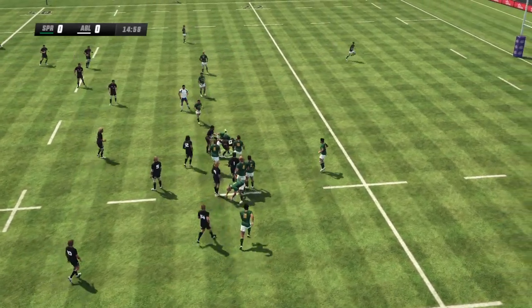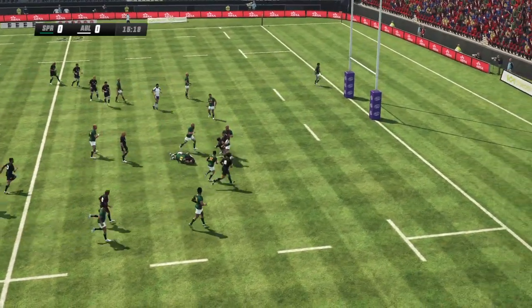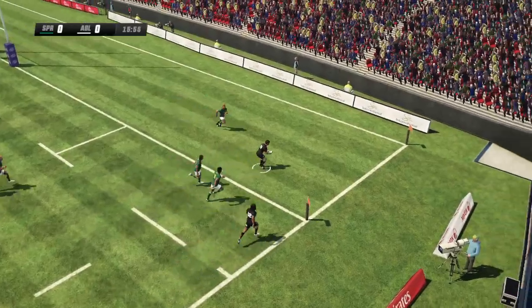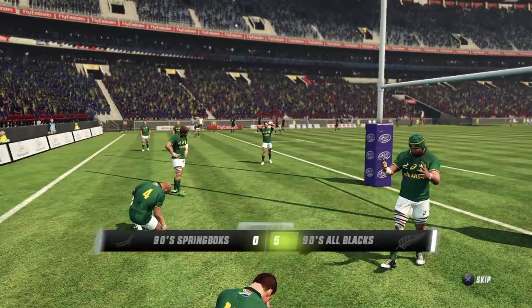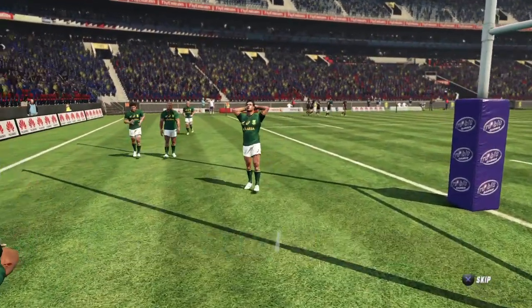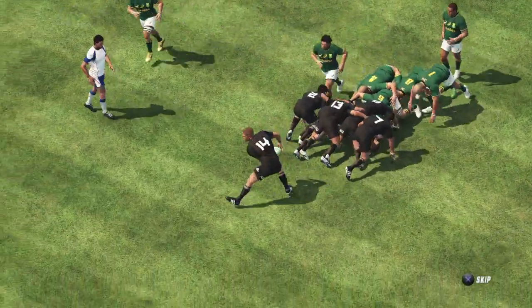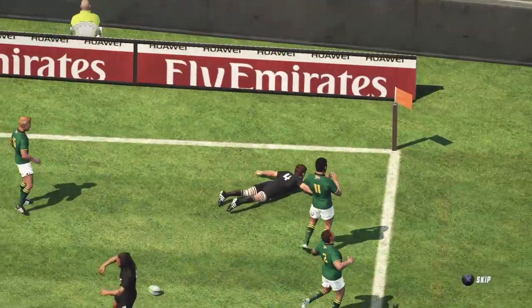The lock feeds it off — beautiful offload. Uma on a searching run. He's taken down hard. Kerwin feeds it off now, surging towards the line. Means gets the try. What a way to run in a try — executed it very well. You can see his pace — it is remarkable. No one could catch him, but it was a great pass that set him up.